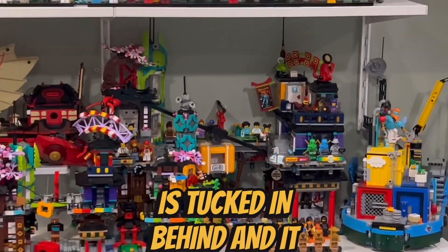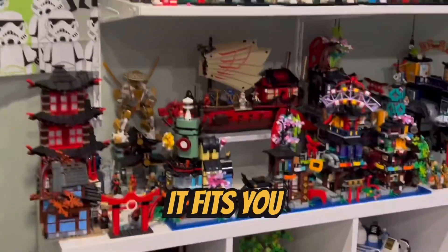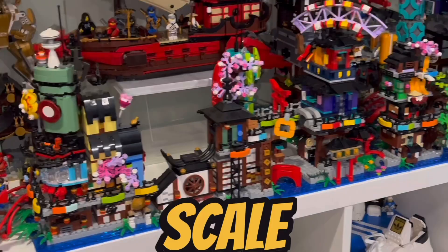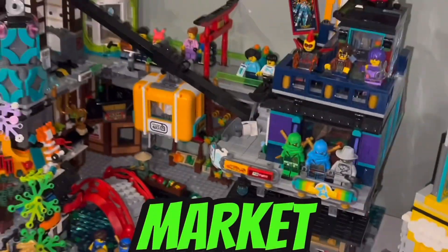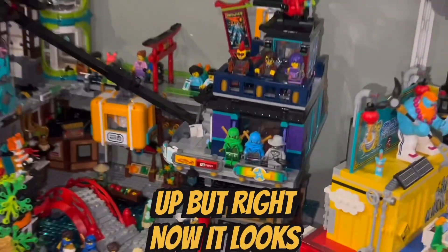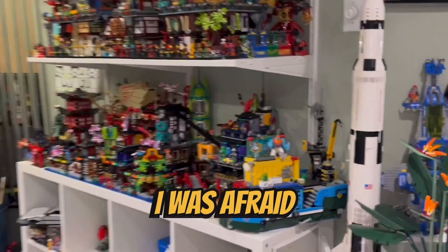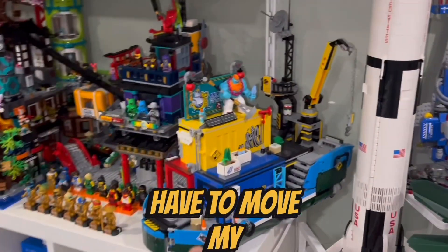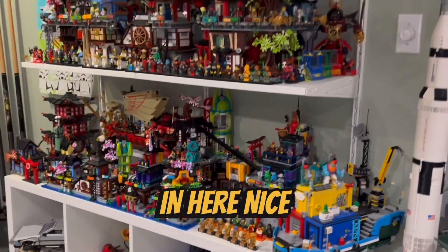The market is tucked in behind and it fits — I was kind of skeptical whether it was gonna fit but it does. You have my micro-scale MOC in the front and the Ninjago Market in the back. There's a lot of empty space here that maybe I'll fill eventually, but right now it looks good. Here's another view from the side — very colorful. I was afraid I'd have to move my Monkey Kid HQ ship, but everything fits in here nice and snug.